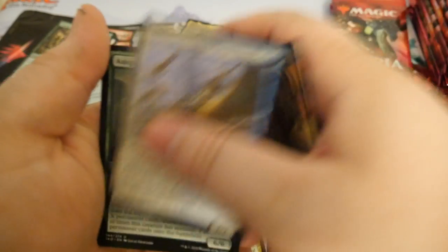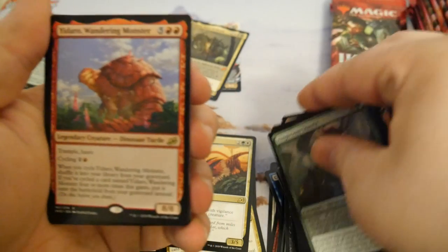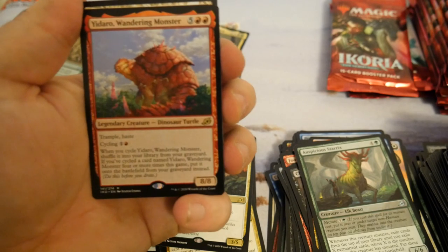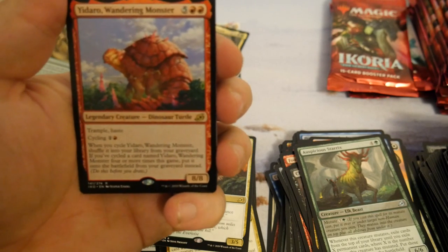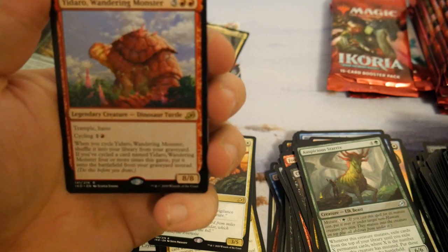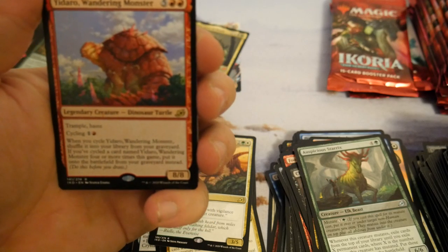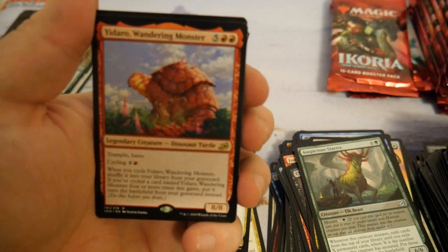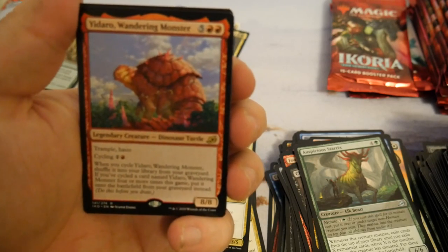Pumpmaster Liger — the turtle with trample and haste. Cycling for one red; when you cycle it, shuffle it into your library from your graveyard. If you cycle the card — oh so you have to do this four times and then you get it? Oh great.